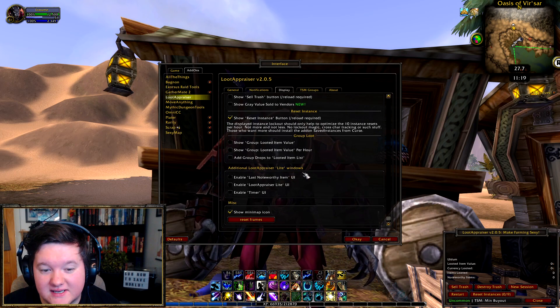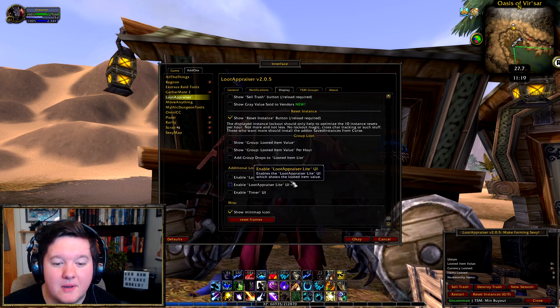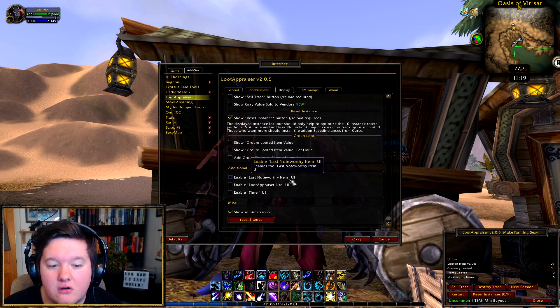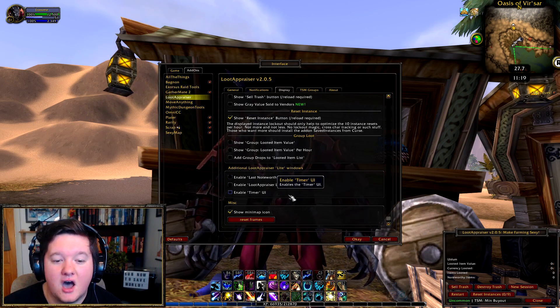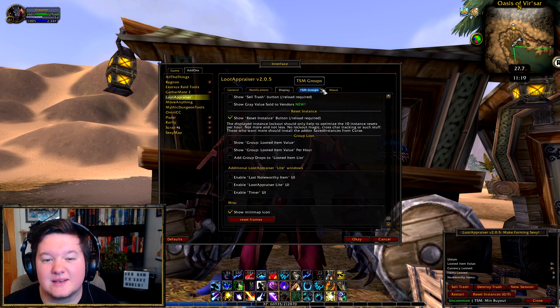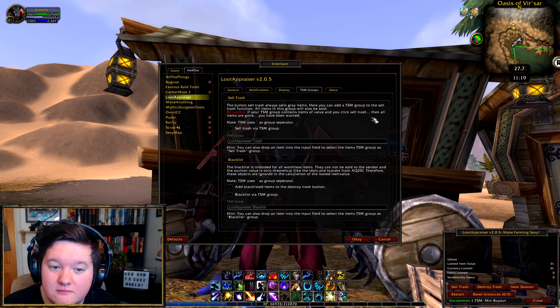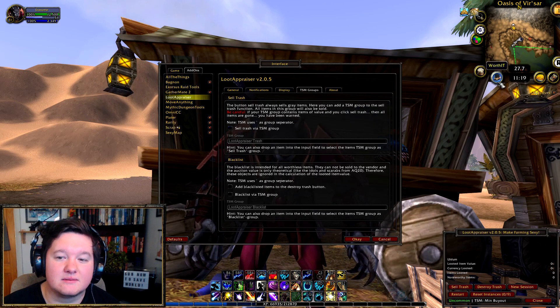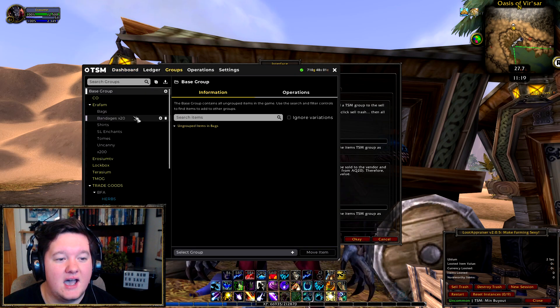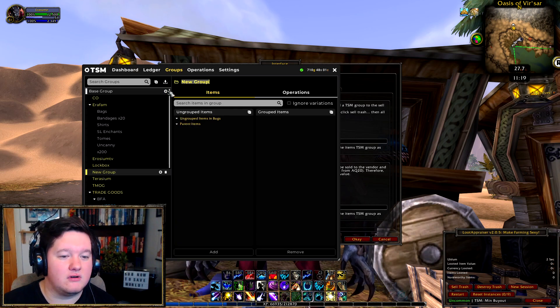These additional Loot Appraiser light windows will basically pop up a window whenever you get a noteworthy item — that's entirely up to you if you want that. I personally don't bother. TSM groups — this is like 'sell trash via TSM groups.'